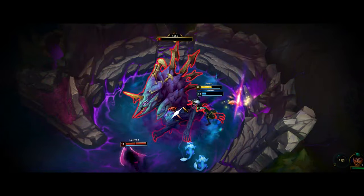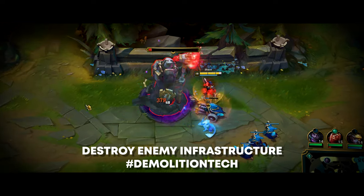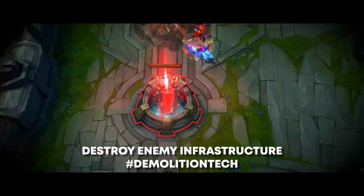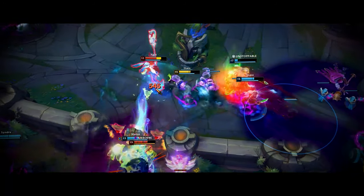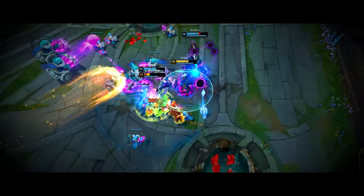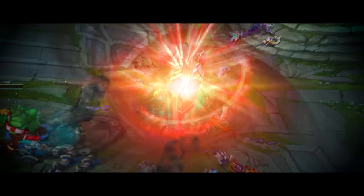Just like that, you can also carry with Shaco — by securing objectives, catching enemy carries off guard, split pushing and creating massive pressure on the enemy base, cornering them, and ultimately distracting and baiting the enemy team into a bad play, resulting in victory.